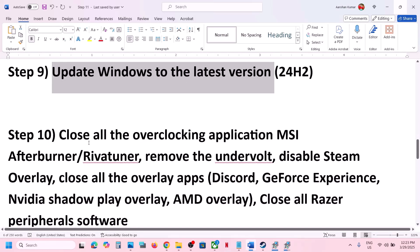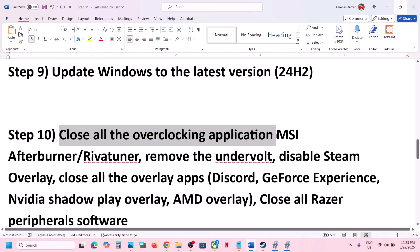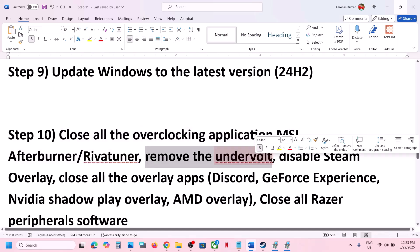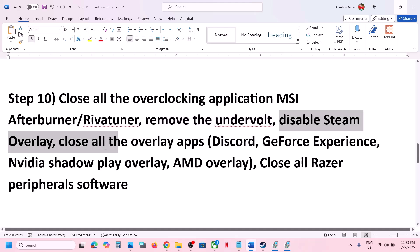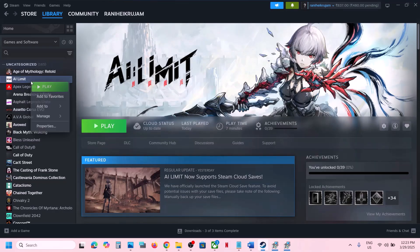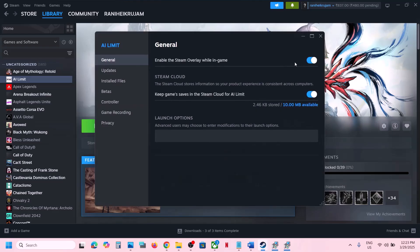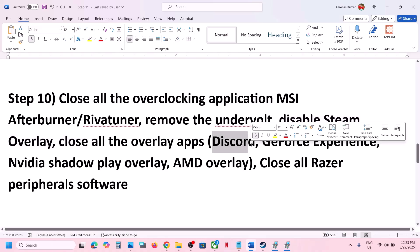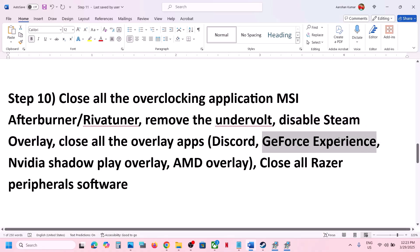The next step is to close all overclocking applications. If you have MSI Afterburner, RivaTuner, or any overclocking application running, close it. If you have undervolted your computer, remove the undervolt. Disable the Steam overlay by going to Steam, right clicking the game, selecting Properties, and turning off Enable Steam Overlay While In-Game. If you have Discord running, go to Discord Settings and turn off overlay. If you have GeForce Experience or the NVIDIA app running, go to settings and turn off the overlay, or simply close all overlay applications and then launch the game.